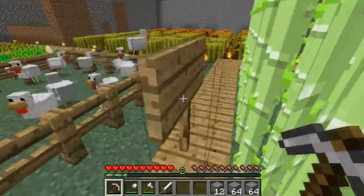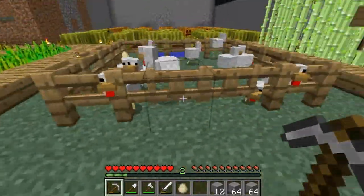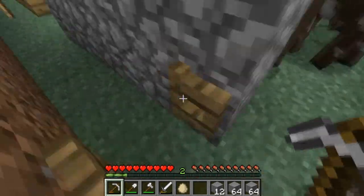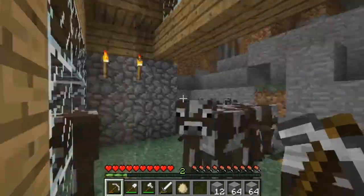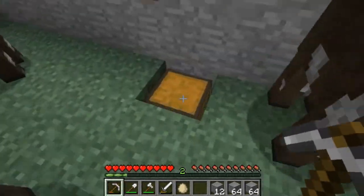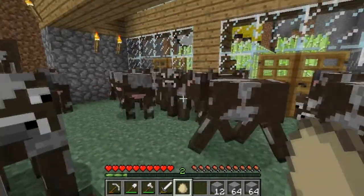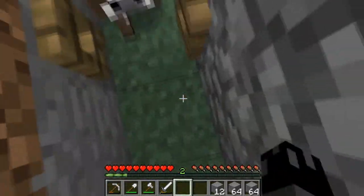Got my chicken coop there. I really like in the new update how you can make animals follow you with wheat and that you can breed them, so my livestock have just gone up exponentially. You got my cows in here — oh, baby cow! This was the chicken coop on that side and then the cows on that side, with a little wall dividing them. But I have so many now that I just had to make it all one area. I'm milking it — see, there's some milk there. I'll just throw this egg at a cow. They're in a frenzy. Let's get out of here and close the gate.